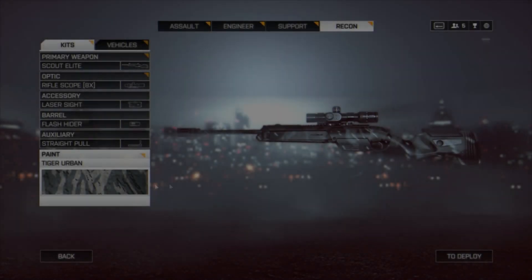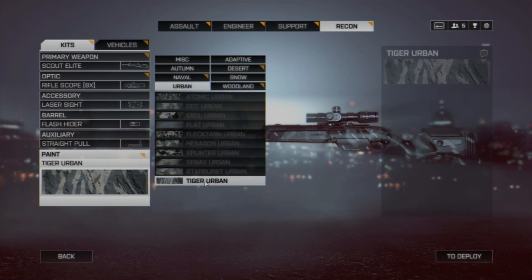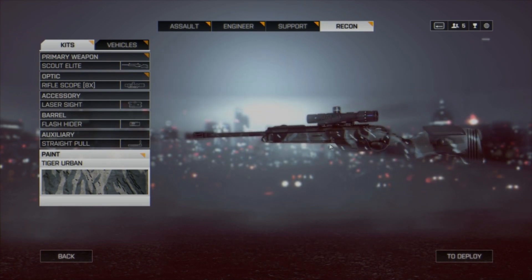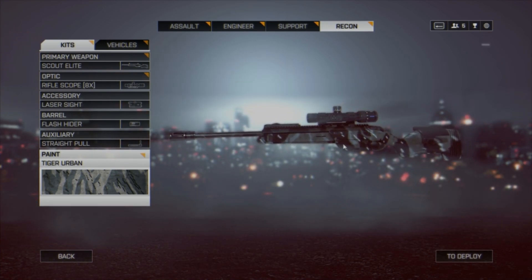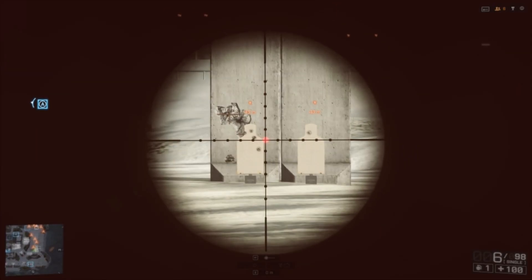What makes the Scout Elite so unique is that it's the first bolt action introduced to the Battlefield franchise ever that has been centered around tactical and aggressive gameplay, whereas previous bolt actions such as the SV-98 and M40 shined around that type of play style. The Scout Elite lives up to its role in Battlefield 4. The weapon itself is definitely not new to video games.